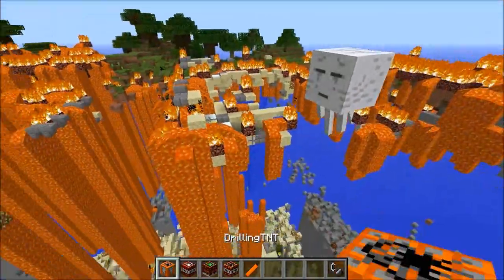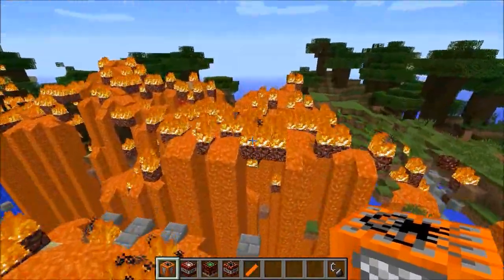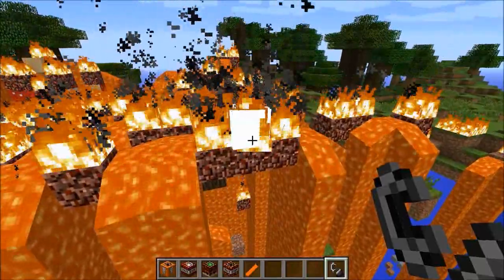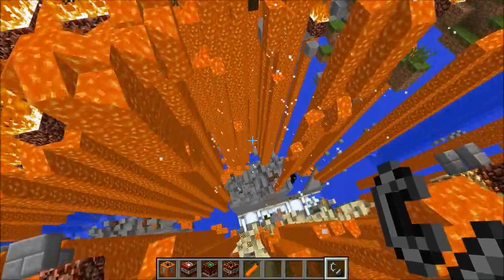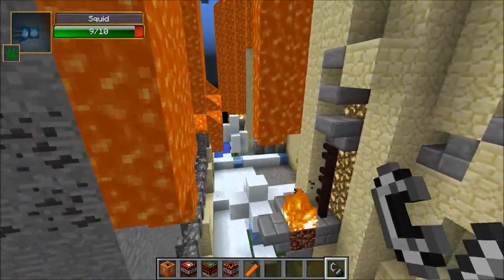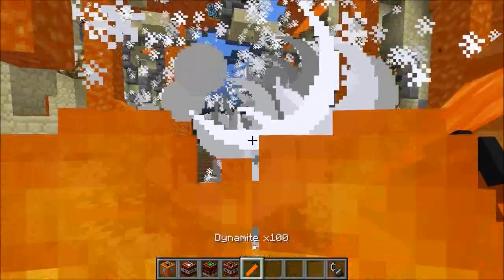Oh my god, look at that — that is beautiful! We've kind of flooded the entire place with lava now. I want to drill a hole through it — I think we lit the forest on fire. I'm gonna take the drilling TNT; it makes a giant hole down to the ground. It kind of worked — there's squids down here, there's like a giant pool. I don't know what's going on.